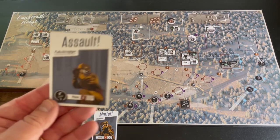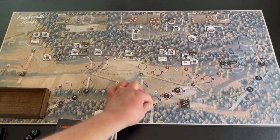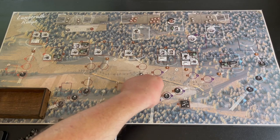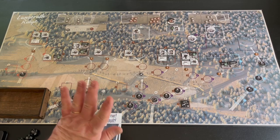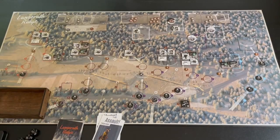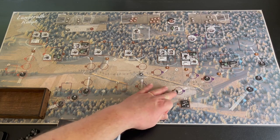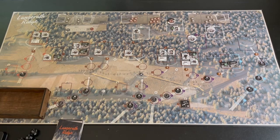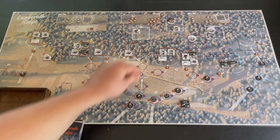Next card places a leader on track number five, which removes the fence token since the leader is on the track. Then a leader goes on the six track as well, moving things in that direction. I need to clean these guys up a little bit. Made it through those three cards - gathering up my action tokens.